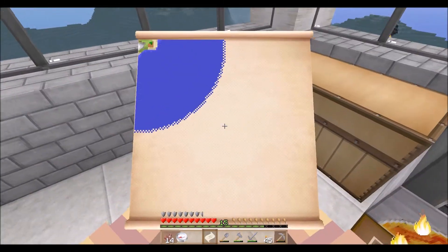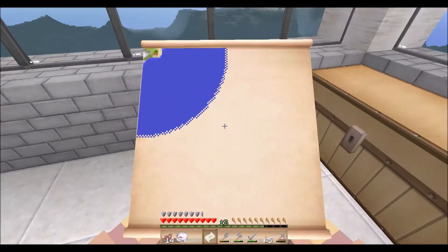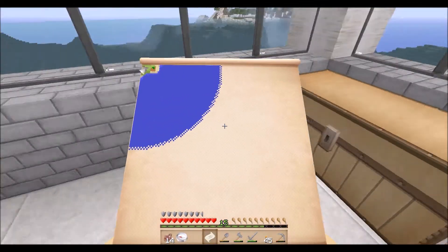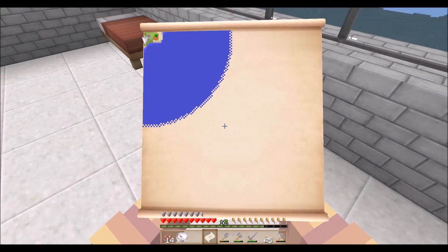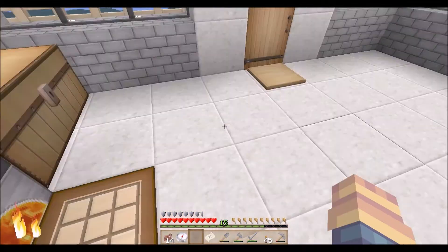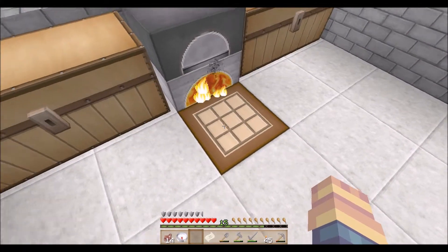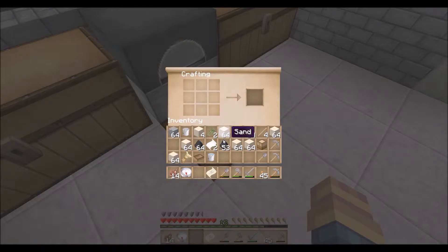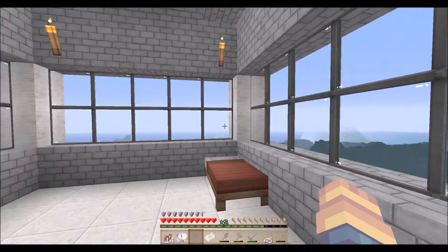We're going to take this over there, and as we're going we can open this up in our inventory. As long as you have it opened up in your inventory it will show you what's over there. You can keep expanding this — I don't know what the maximum limit is, you can check the wiki to see. That's as much as we can do right now because I just now got the sugar cane home.